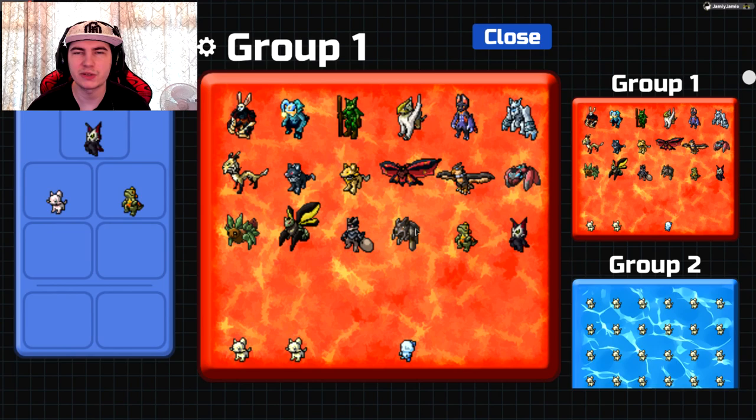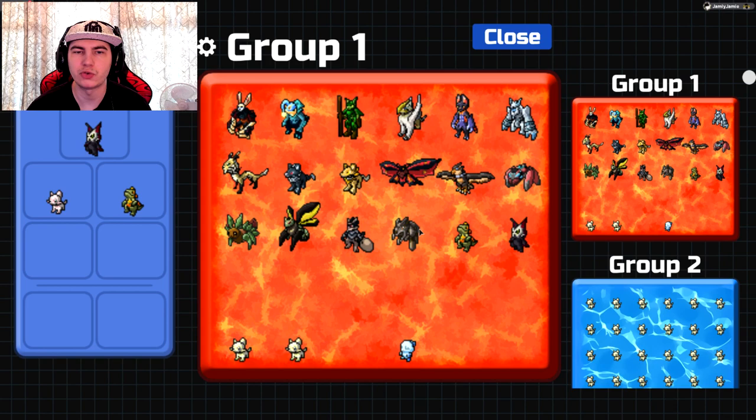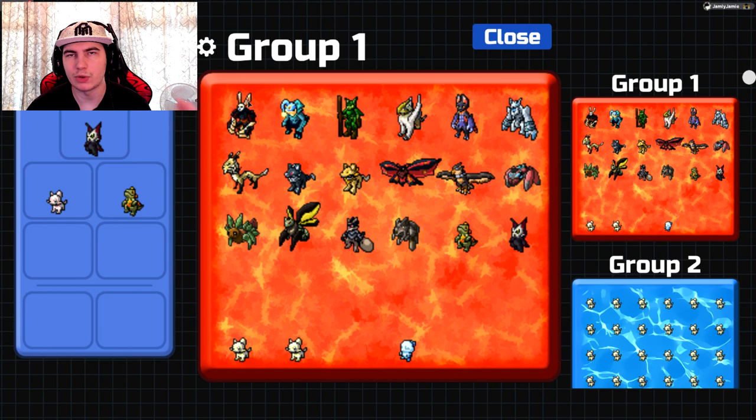I should also mention: the stats on the specific Lumions in this PC box are all pretty poor — I wouldn't really recommend going after these ones. I think only my Dusk is actually really good. These are just random ones because I leveled them up as quickly as I could to get the every-evolution video out, so yeah, anyway, let's hop into it.